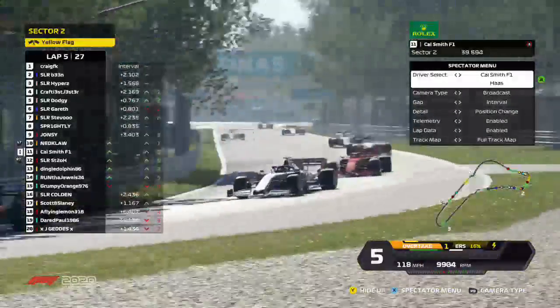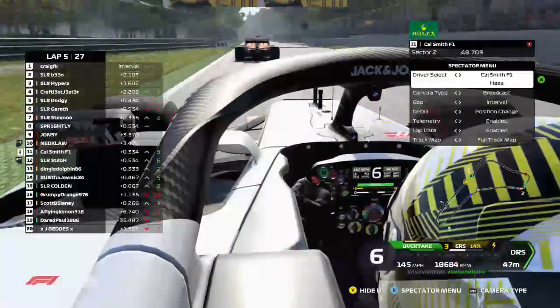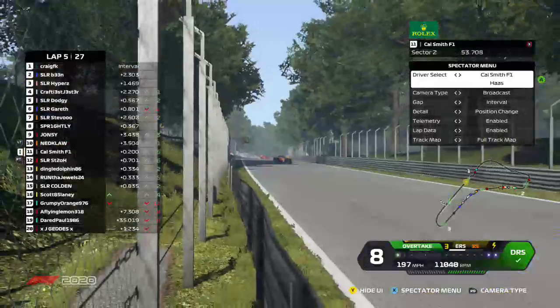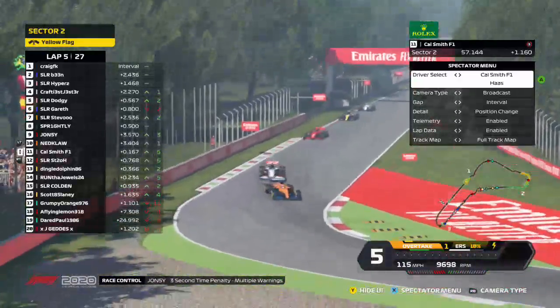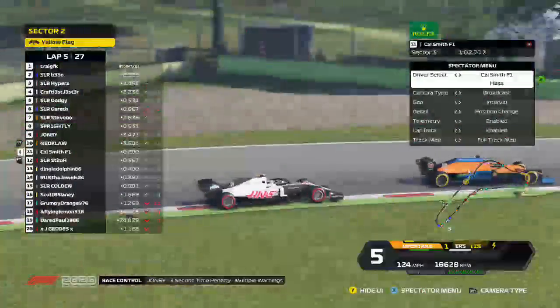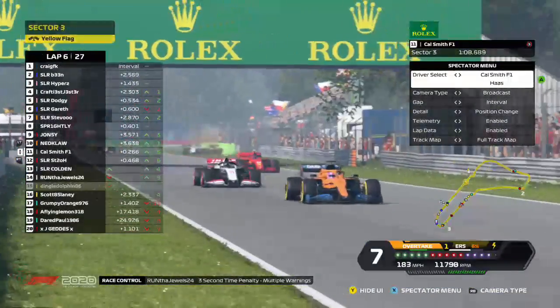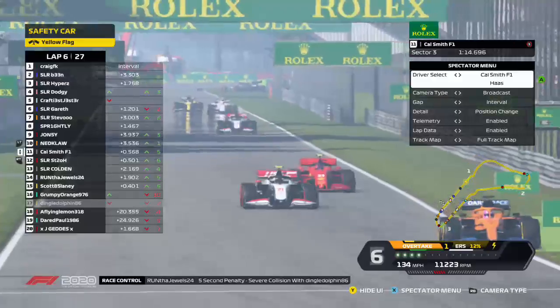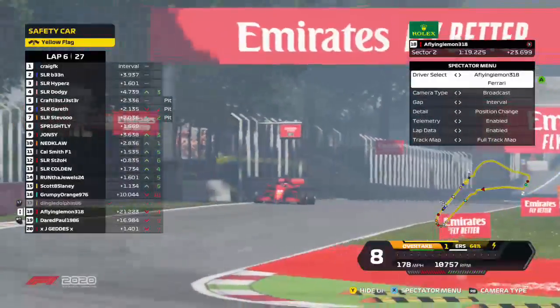Someone's off — Grumpy Orange is off as well. It looks like he's got damage and he's gone again, going from bad to worse for the Ferrari man. Cal Smith is all over the back of Nedclaw. There's a big crash — Dingle Dolphin is out and that is a full safety car. Jules has a five-second time penalty for that collision, which is a reprieve for the Ferrari.